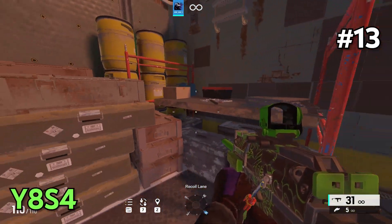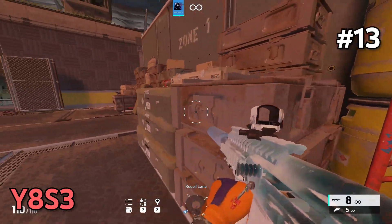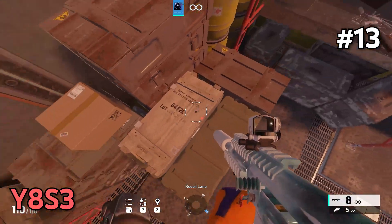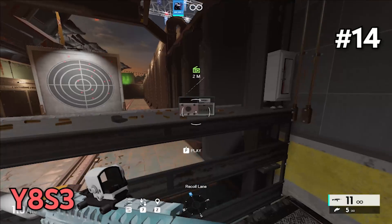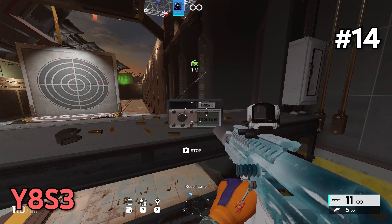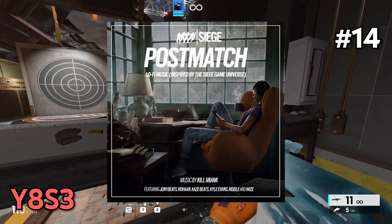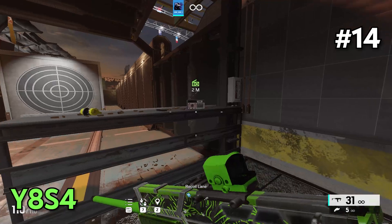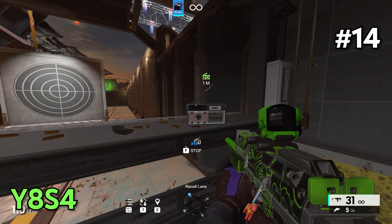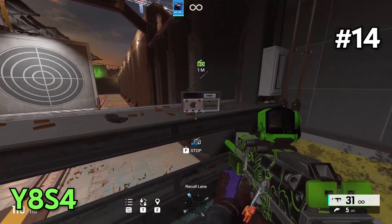Ubisoft made a small map change on the shooting range — they added more boxes, and sadly you're no longer able to vault on top of the box and hang out in the back area. For the last secret change, on the shooting range there's a radio in the first zone that you can play music from Rainbow Six Siege's official soundtrack — the post-match music I sometimes use in my videos. This radio existed last season, but what's new is the icon to play the radio, which is a very minimal change, but I wanted to bring it up.